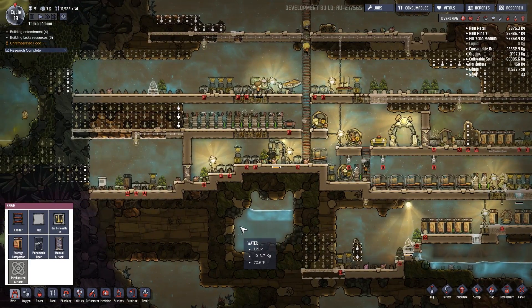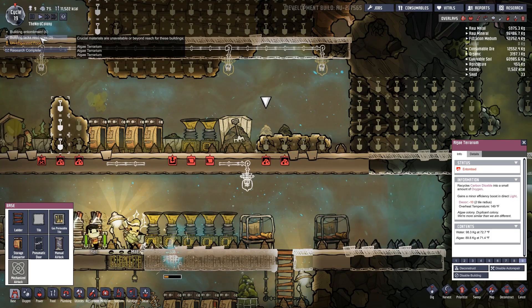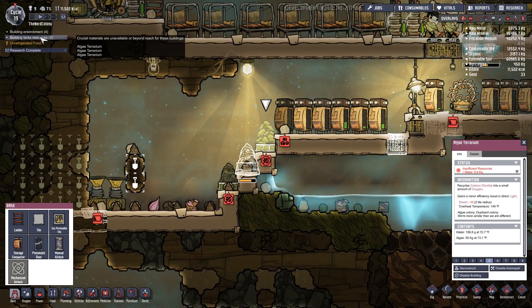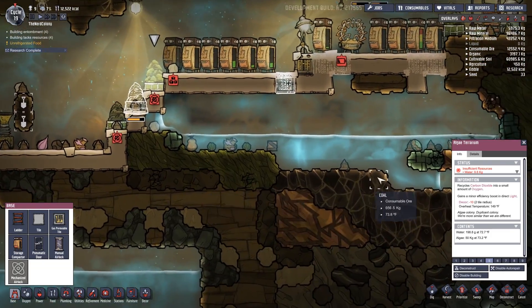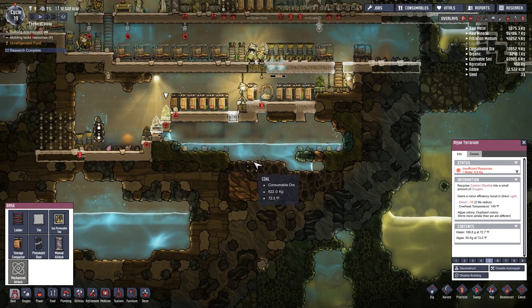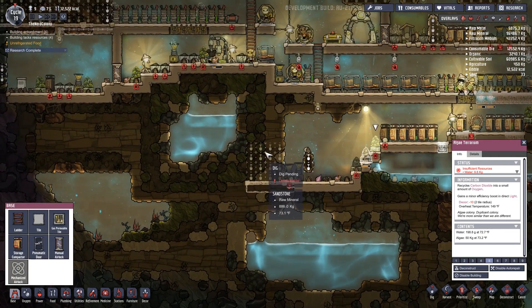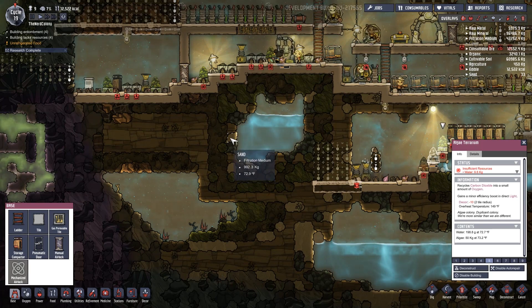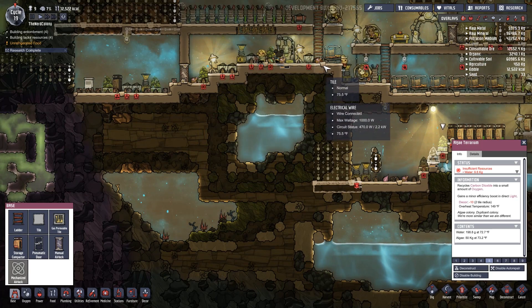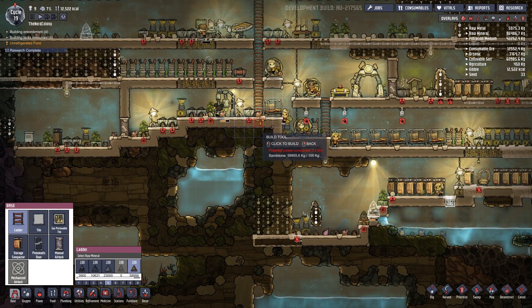Building entombment again - large resources blocking by the clay, probably water. They can't get to the water anymore - oh goodness! If I were to build a ladder to here... let me think about this.